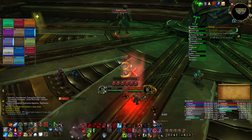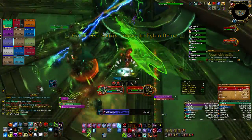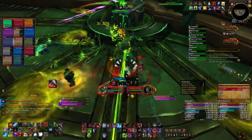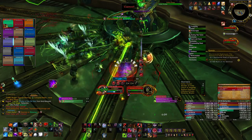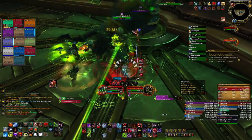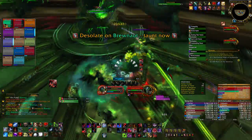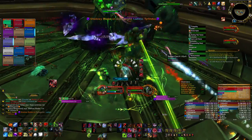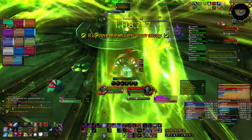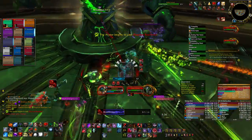Here on Heroic Fallen Avatar, I take the Maiden first. I taunt, do a couple Marrowrends to build Bone Shield stacks, Wraith Walk over, drop Death and Decay, Blood Drinker for damage and aggro, more Marrowrend for Bone Shields, and Consumption to give leech to raid members. Then I follow the basic priority — Death and Decay when it comes off cooldown, extra runes on Heart Strike, Marrowrend when I need Bone Shield stacks. I use Anti-Magic Shell to essentially immune most of the magic damage to stay in and keep aggro.